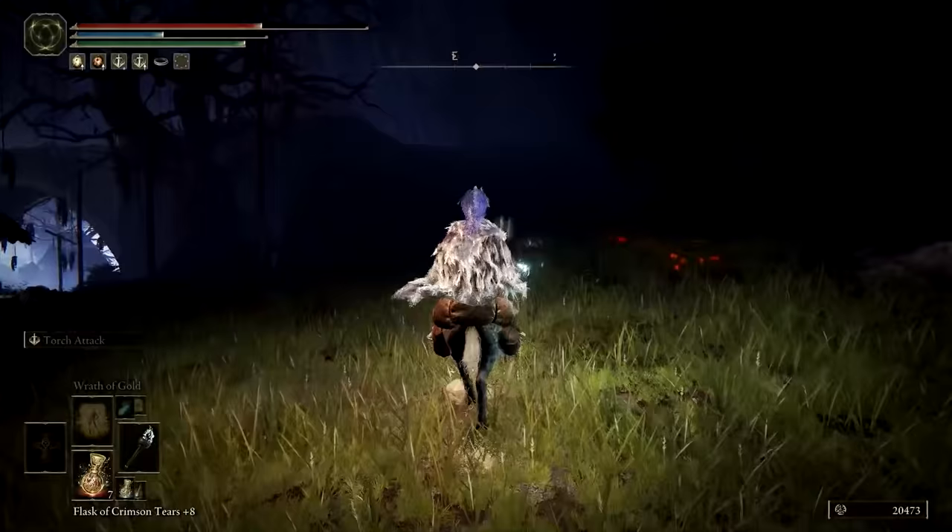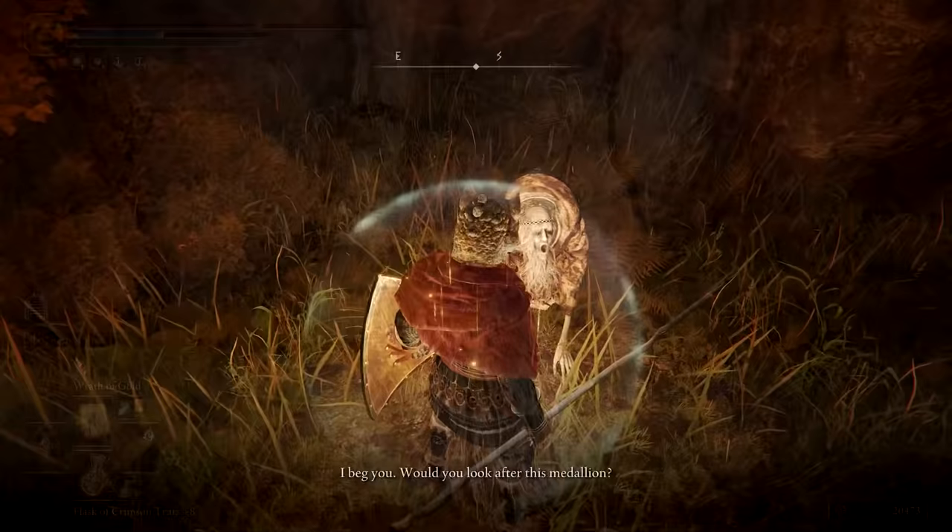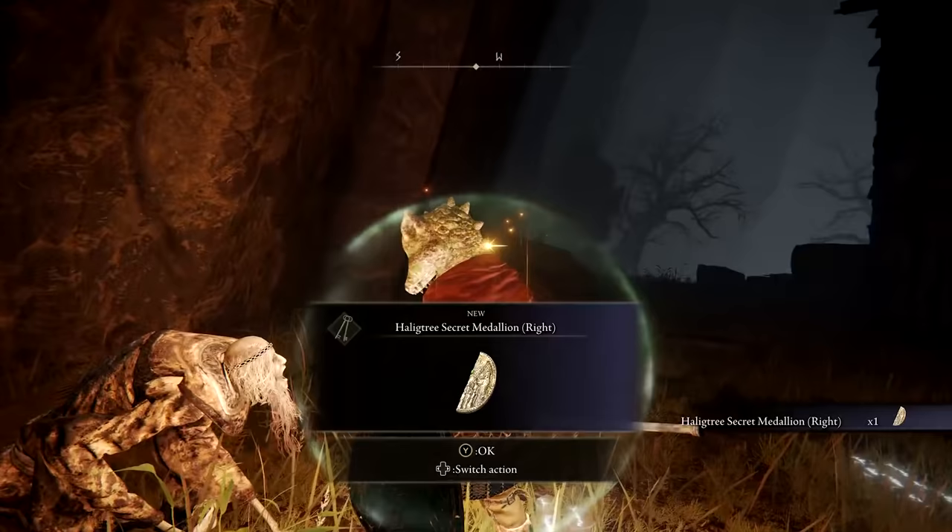Albus is just slightly east of the Site of Grace here, disguised as an inanimate object. You'll need to hit him once and only once to reveal his true form, then speak with him until he gives you the right half of the Halog Tree Secret Medallion. He should also give you a lead on the whereabouts of the Medallion's left half.